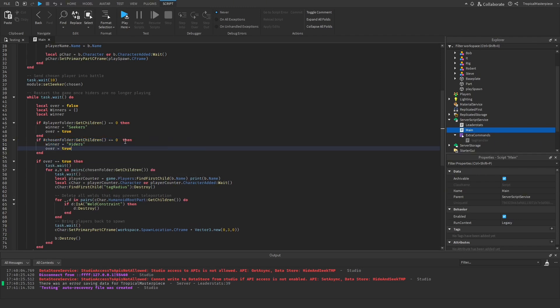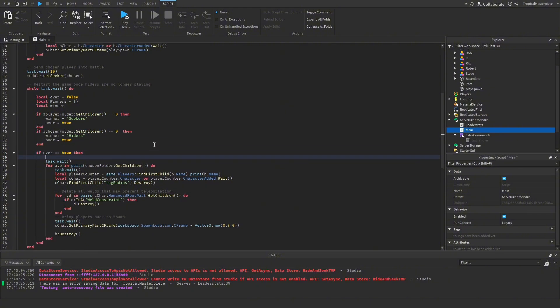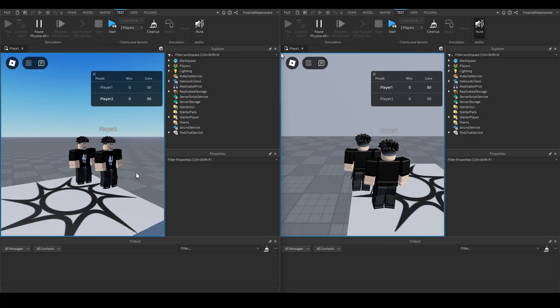Now if over is true, we print the winner that's won the game — so it would say 'the seekers have won the game' or 'the hiders have won the game.' Now we can go in and test this all out.